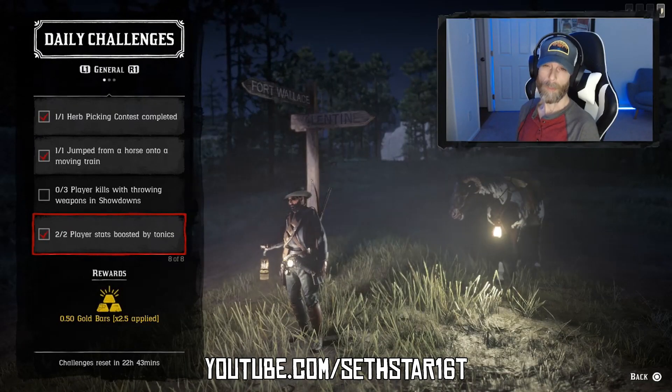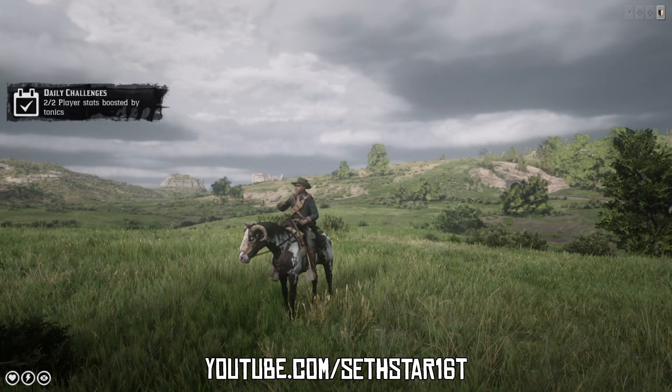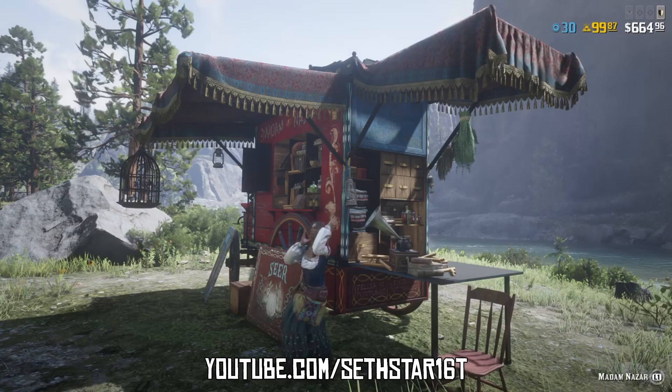Number 7: Player Stats Boosted by Tonics. This is more about the tonics than the stats — even though you may boost more than one stat, you're still going to have to drink two tonics. Now that we're done working the Heartlands, you can head a little northeast for our daily meeting with Madame Nazar.